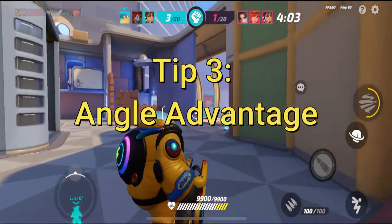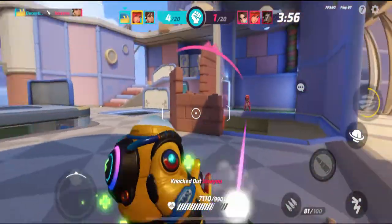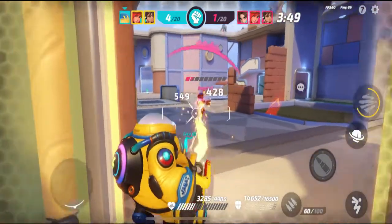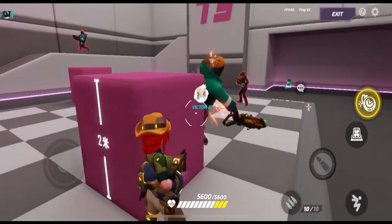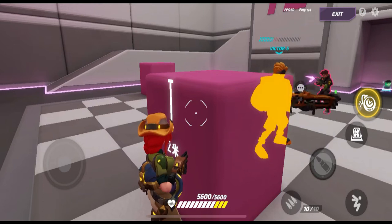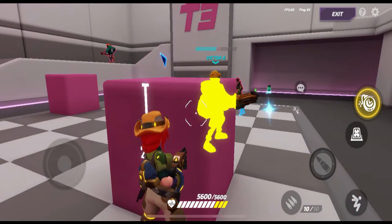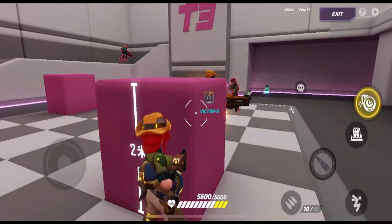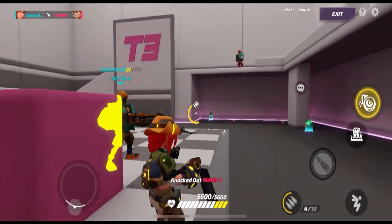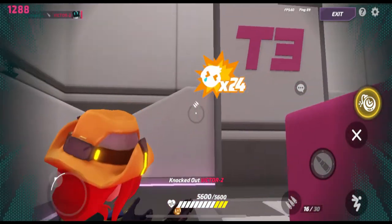Tip 3 is angle advantage. T3 Arena is a third-person shooter, and a third-person shooter game can give you a lot of advantages compared to playing in first-person shooter games. The main advantage given to you is angle advantage and peeking. Notice how I can see an enemy by turning and adjusting my screen, but the enemy cannot see me. Using this trick will help you to react and surprise your enemies before they can do anything. You can also use this tactic to reposition or be prepared to fight. This is really useful for intel to gain information on where your enemies are without risking revealing your location. Keep that in mind so that you can get easier kills and outplay your opponents more efficiently.